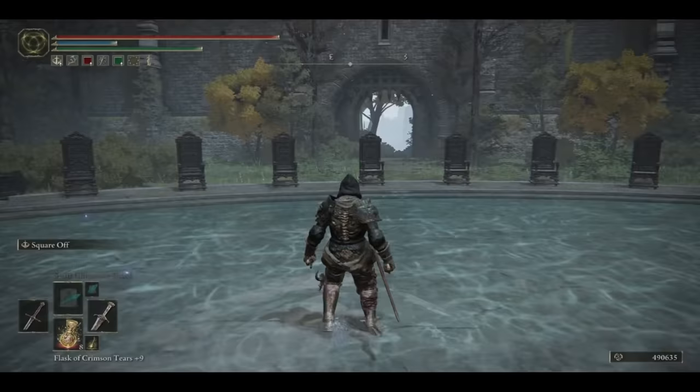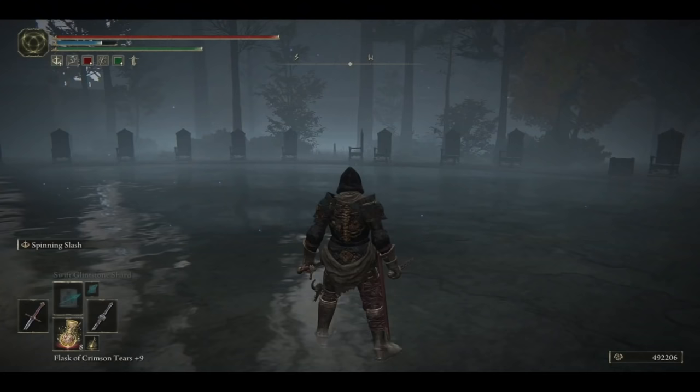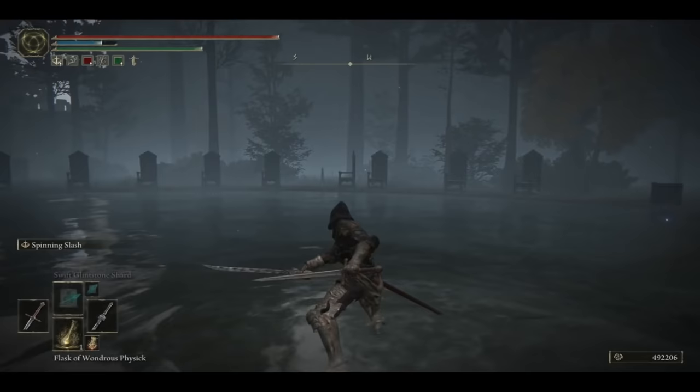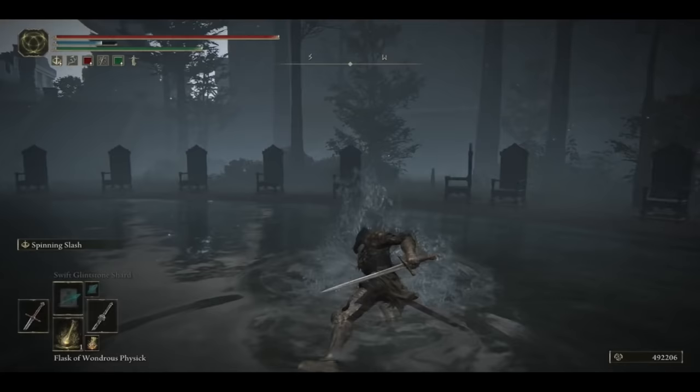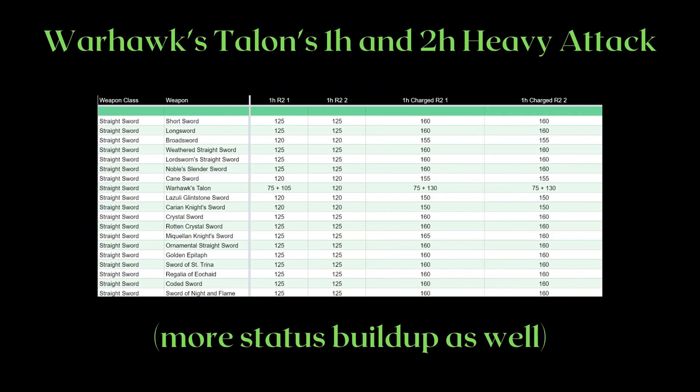These are the heavy attacks of regular straight swords. The Warhawk's Talon's first heavy attack hits twice, which performs almost like a double slash weapon art. The follow-up only hits once like a regular heavy attack, but the charged version does a double hit for both hit 1 and hit 2. The status damage of the heavy attack is 50% higher than other straight swords because it is split into 2 hits, but the poise damage is the same as any other heavy attack, assuming you land both hits.